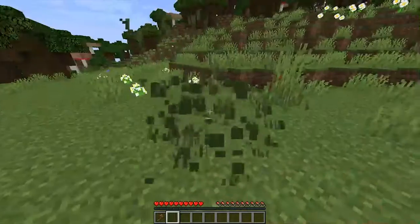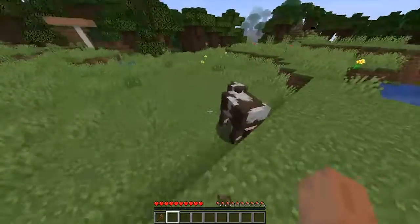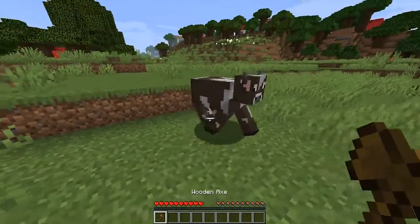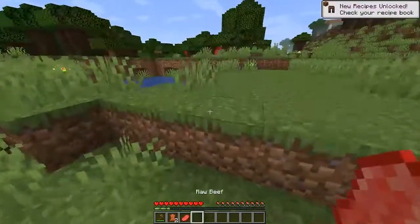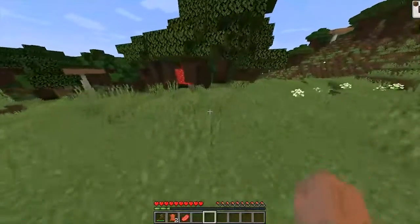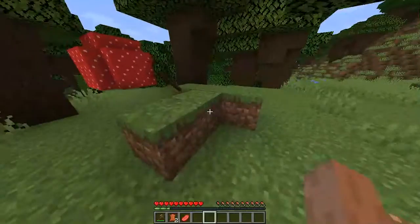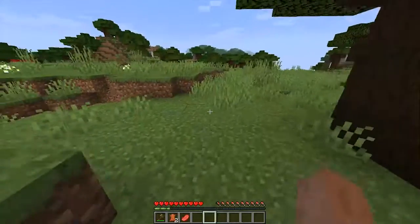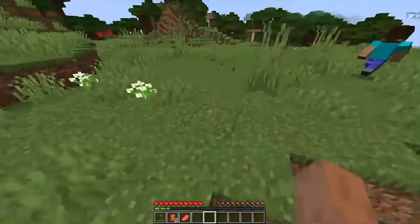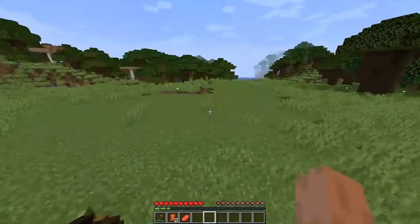Some mob textures are changed a bit — for example, a cow still uses the older texture. You can actually craft leather horse armor, which is just with leather, which is really nice so you don't have to search for a lot of loot.